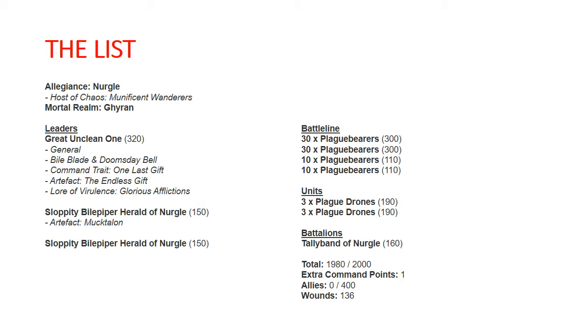For leaders, we've got a Great Unclean One for our general. He has the Bile Blade and Doomsday Bell, so he can get buffs to cast and he's giving everyone within 7 inches plus 3 movement. His command trait is One Last Gift from the Munificent Wanderers host — all units wholly within 12 inches of him: when an enemy unit rolls a six to hit to attack those units, they do a mortal wound back after all attacks have been resolved.